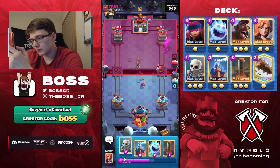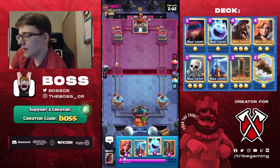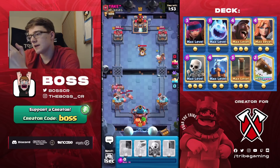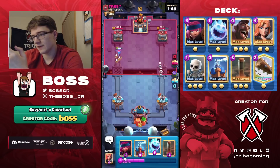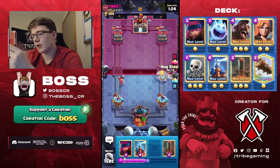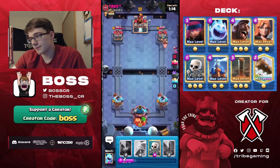He doesn't have Snowball in cycle so no prediction Snowball on our Skeletons. Valkyrie and then Hog to pressure — he probably goes Mortar, I Log so the Royal Hogs don't get as much damage. Even with Valkyrie and Log, the Royal Hogs still dealt a big chunk to our tower — that's why they're so powerful. He has to go Valkyrie, which is an overcommit since it already got value on our side. Now he can't block the bridge.